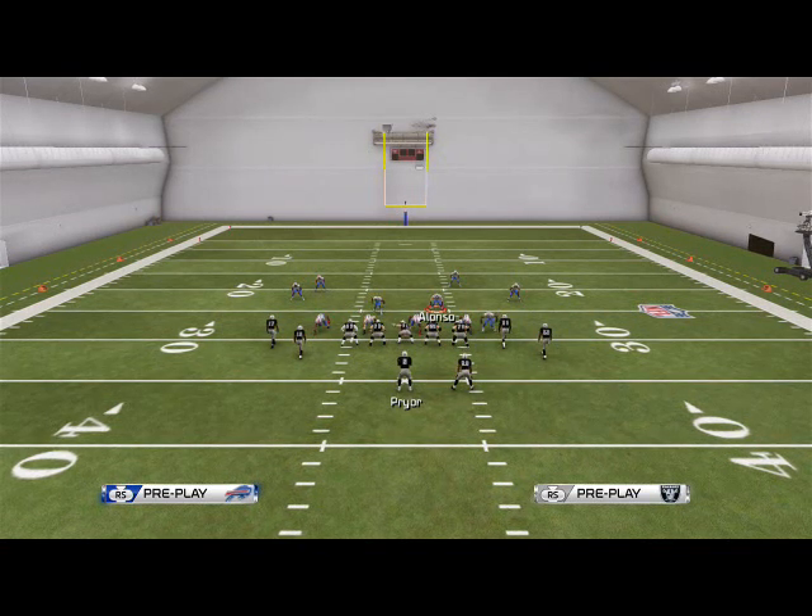We like to use the Will Punch Seam if they're not in a compressed set but we still want to send zone pressure. Thank you for your time today — hopefully this blitz can help you out in Madden 25. Be sure to come back tomorrow; we're going to break down one of the better blitzes in the game, a man blitz from this formation.